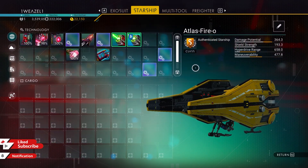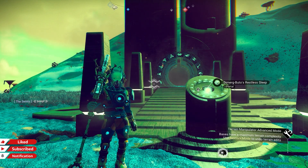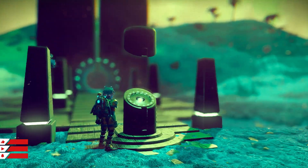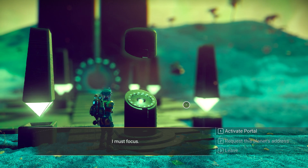Ship number two is also going to be a C class, and it is a blue X-wing interceptor. As always, once I'm done with the glyphs, take a screenshot or pause the video and make your way through the portal.